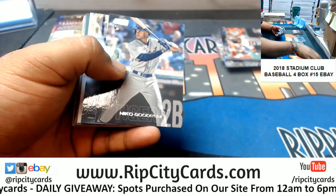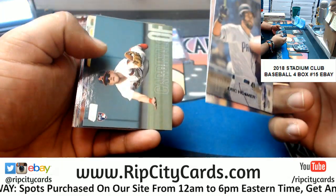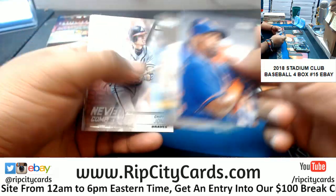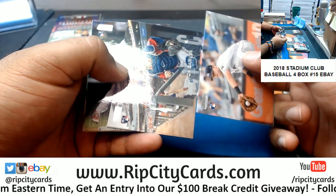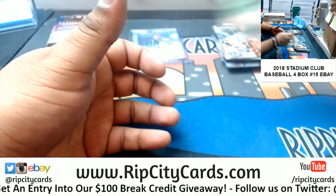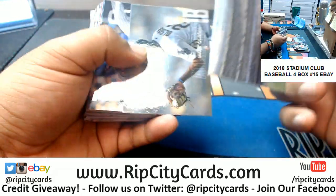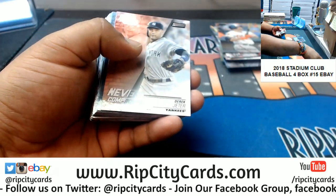Goodroom Tigers rookie, Osmer black for the Padres, Greg Island Indians rookie, Bader Cardinals rookie, Gohara Braves rookie — three of those — Timber Jones Braves insert, Kerry Cooper Marlins rookie, Mitch Garver rookie for the Twins, J.P. Crawford Phillies rookie, Chris Davis Orioles black, Derek Jeter Yankees insert — two of those.